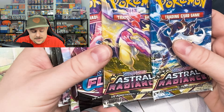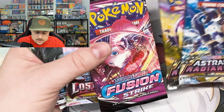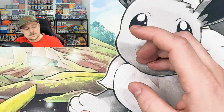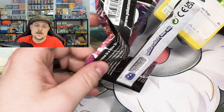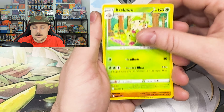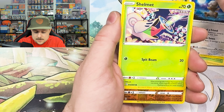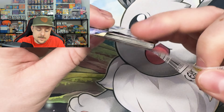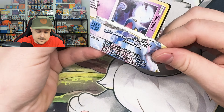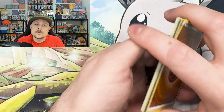Alright, going into these next — this was the pencil case and the lunch tin, so three Silver Tempest, Lost Origin, Fusion Strike, and an Astral Radiance. I'm banking on Fusion Strike for this opening — that's crazy. The code card is backwards and it's white, dang. We've seen packs before where they had white code cards but still had hits in them. Prime Ape — this was not one of those packs. I hate when they mess up the code card like that.